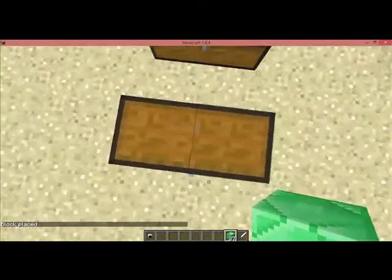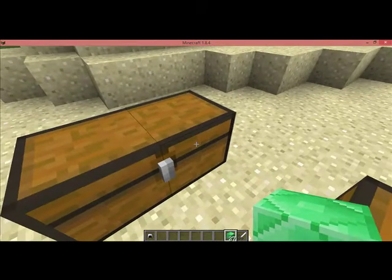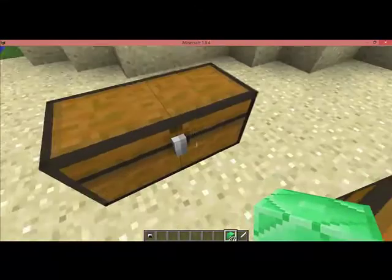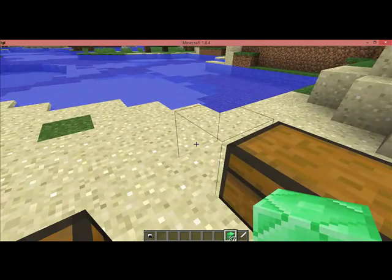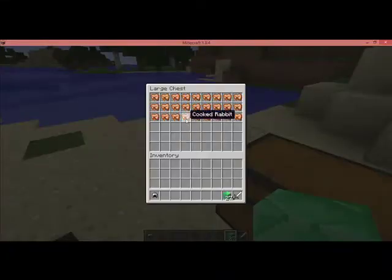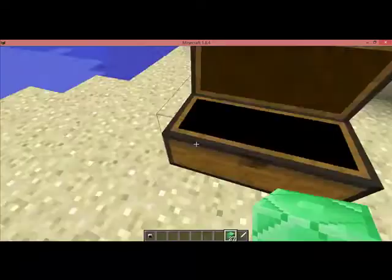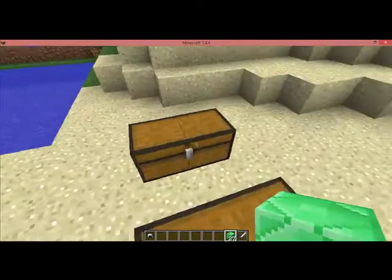And the reason why you didn't see my emeralds the first time was because I opened the chest from here. And this chest right here, that's on this block of sand, is not connected to the secret one, to which it actually considers only this to be the real chest. But if I opened this one, it will consider these two parts the real chest. And that's why I was able to trick you guys into thinking that I only made a stupid video about cooking rabbits.